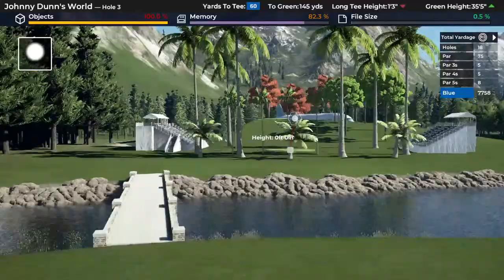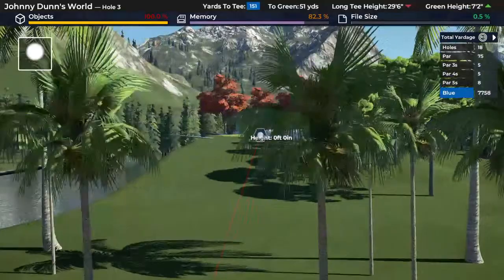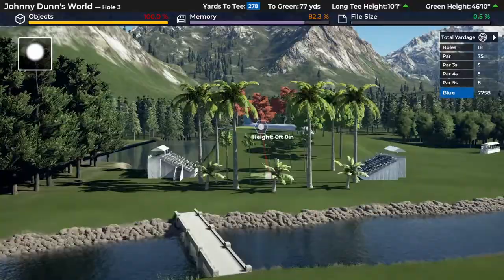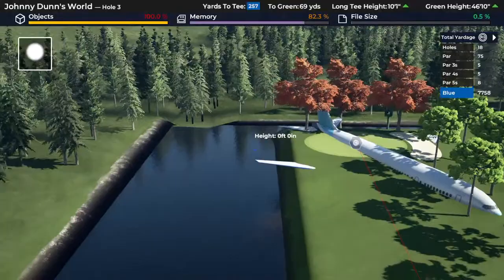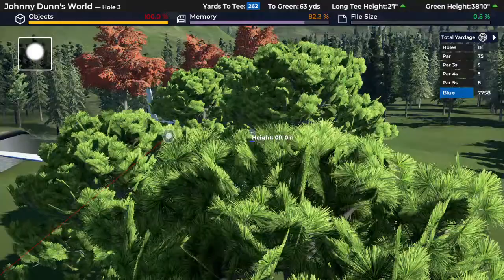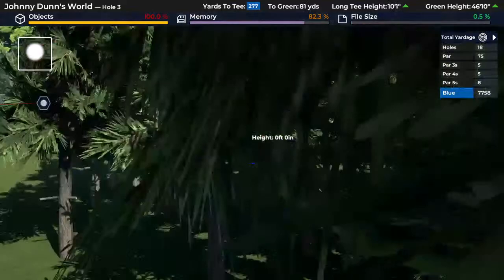Gonna cross the path here — par three action. Can't miss left, you're dead. Can't miss long either, it's rolling right off. It kind of looks harder than it is because the green is pretty big. Down here — good luck with that one. Got to hit that green.